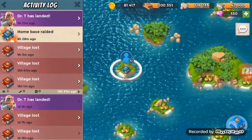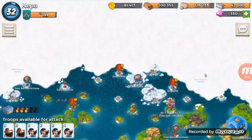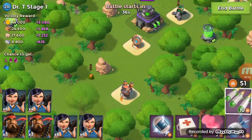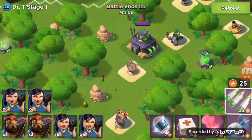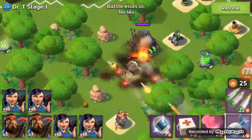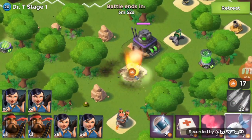Today what we're going to be doing is we're going to be attacking some Dr. T and some NPC bases. We saved up some NPC bases and we're here to attack Dr. T. I didn't make a video yesterday because I was a little bit busy, but we're back. We're going to take out Dr. T. I'm not very good at attacking, so I probably won't make it very far, but I'll try to make it as far as I can.